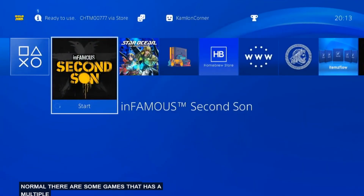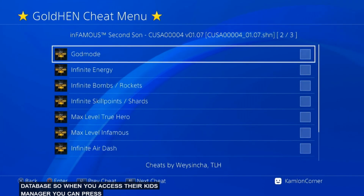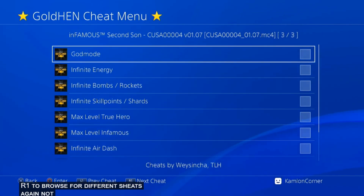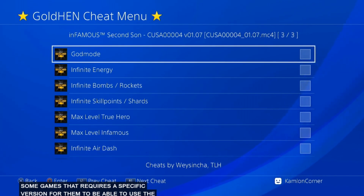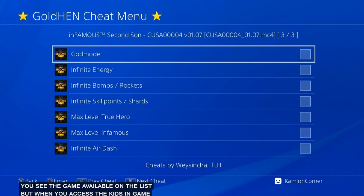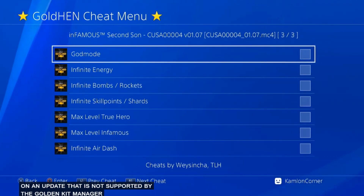There are some games that have a multiple database, so when you access the Cheats Manager you can press R1 to browse for different cheats. Again, not all games are supported — you will have to update your Golden Cheats Manager and wait for more games to be added to the list. There are also some games that require a specific version to use the cheats in the Golden Cheats Manager, so if you see a game available on the list but when you access the cheats in-game there are none available, you may have to update your game, or you may be on a version not supported by the Golden Cheats Manager.